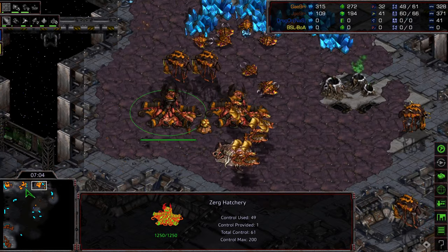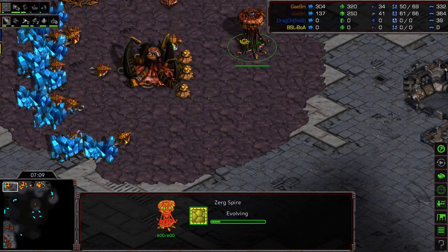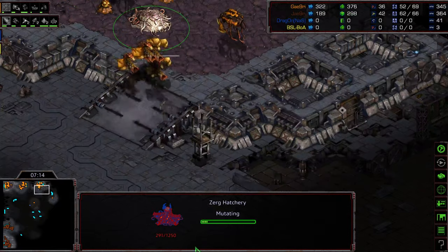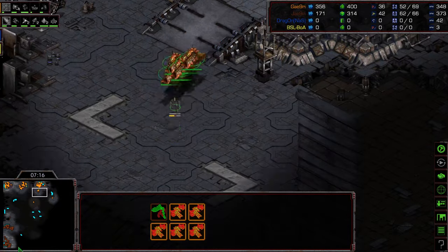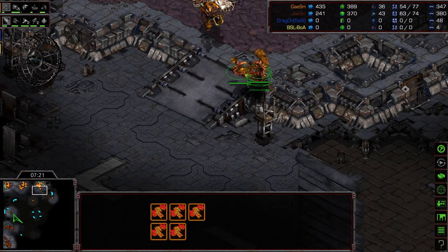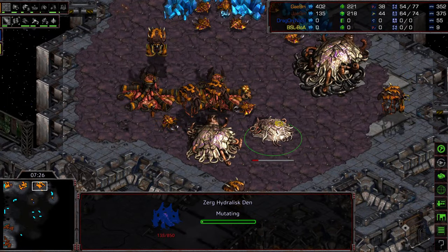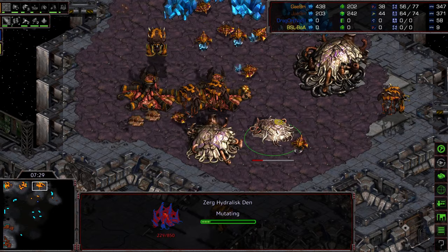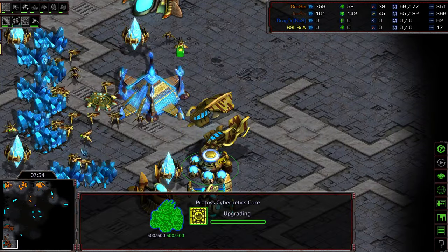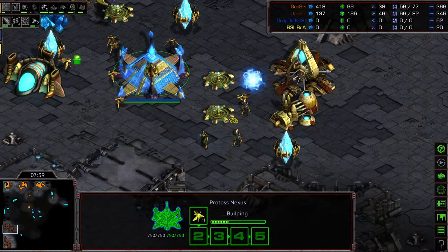He's got two at the 12 o'clock location, working on Carapace upgrades. He's got two at his natural — so he's up at essentially five Hatch. But it looks like rather than doing the typical five-Hatch Hydra, he's going to stick to a Mutalisk-heavy build, upgrading Carapace and wanting to own the air. Now going up to six Hatch, so it's going to be a six-Hatch Hydra-Muta combo in the mid-game. Air superiority is going to be held by Crossy for a considerable amount of time.